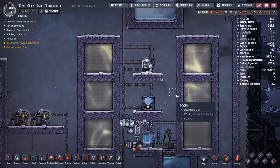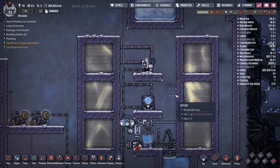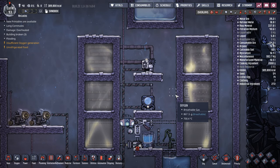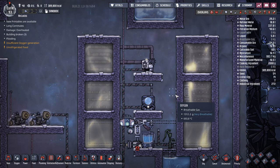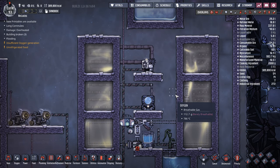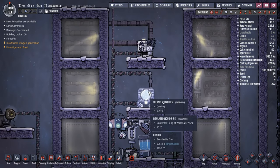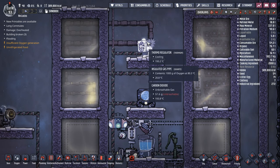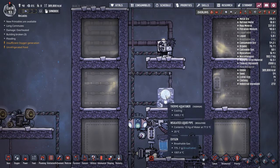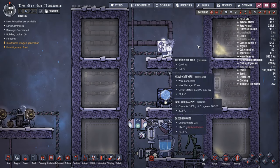The next couple are not cooling devices per se, but what would be referred to in real life as heat pumps. What they do is transfer heat from one area to another. These are the Thermo Aqua Tuner and the Thermo Regulator — the Aqua Tuner handles liquid and the Regulator handles gas.